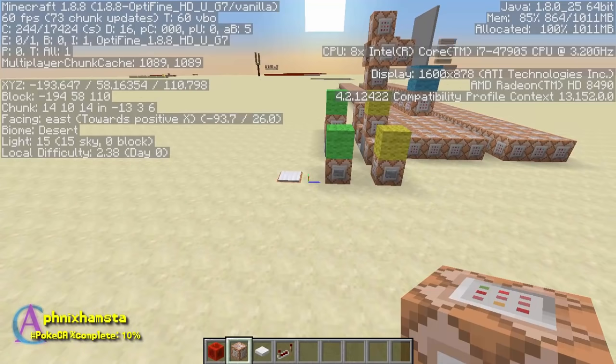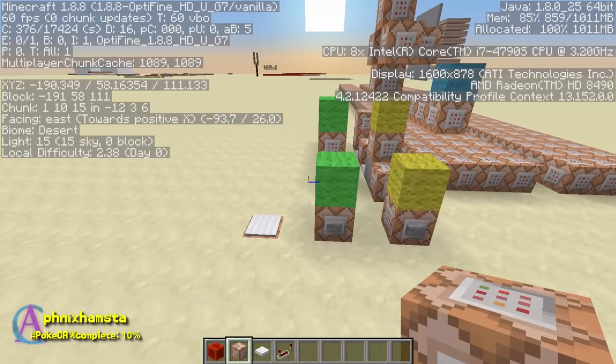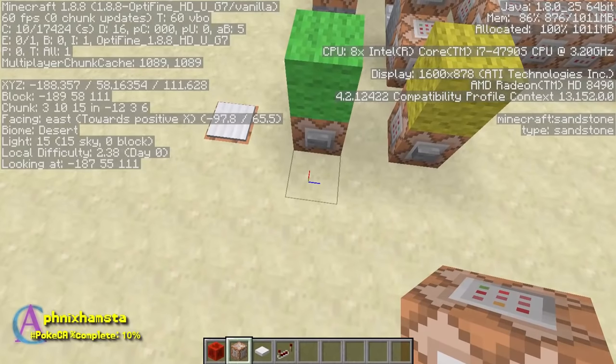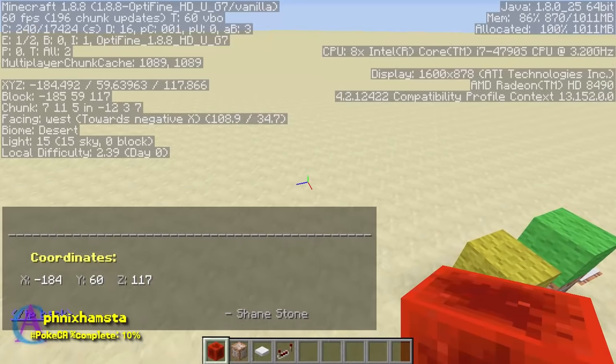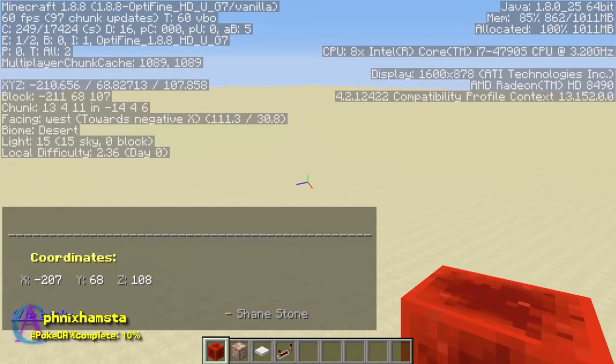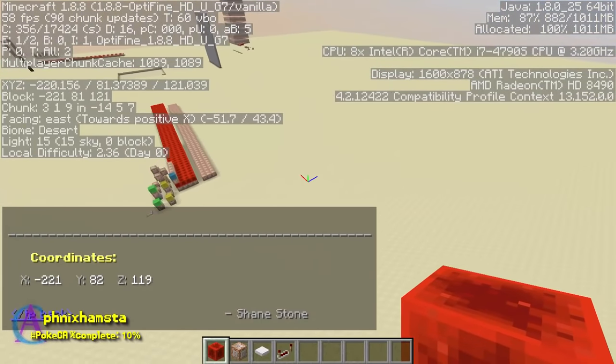Now obviously you're thinking, why not store their location as an armor stand and simply teleport back to the armor stand after the battle? Well the issue with that is chunk loading, because as soon as a chunk has disappeared you no longer have the entity loaded. So this is an absolutely beautiful tool for us to use, and it's dynamic, so everywhere I go it's simply going to mark where I am in chat.